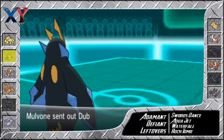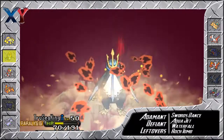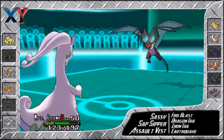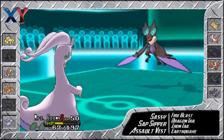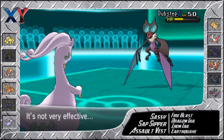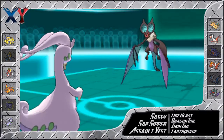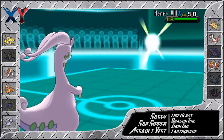I was actually pretty worried about keeping my Goodra alive, because I wanted to keep it for the Noivern. He goes for another Draco as I bring in my Goodra — it does a lot of damage. I meant to go for Dragon Tail but I was typing to a friend on Skype and completely lost track of the timer, so I went for Fire Blast by mistake. But Goodra is such a tank that it doesn't matter — I do survive, and I'm gonna be able to Dragon Tail him out and knock him out.